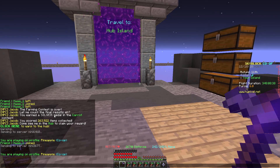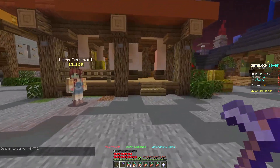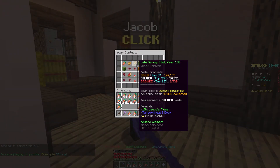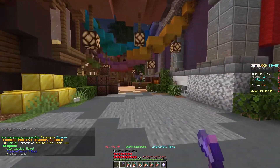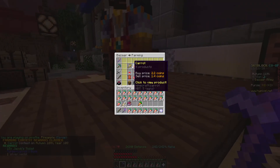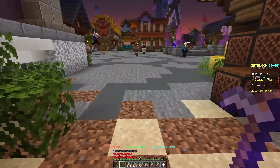You've just finished farming your carrots for the Jacob event, and you're wondering what to do with them next. You go over here and gather your winnings. You have all these carrots — what do you do? Do you go over to the bazaar and sell them? Well, if you did that, you'd only make $400,000.